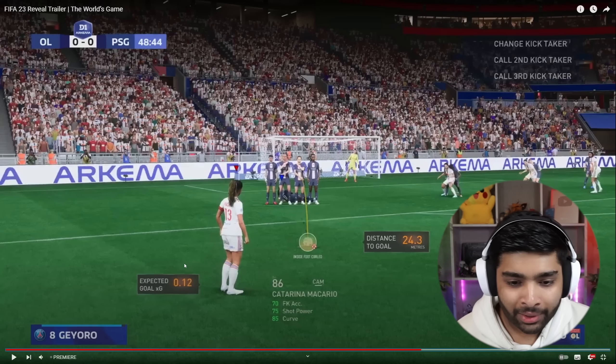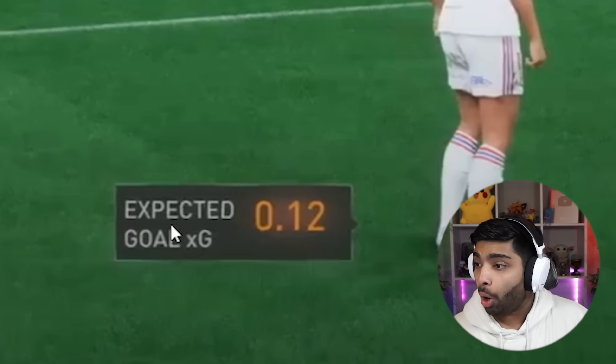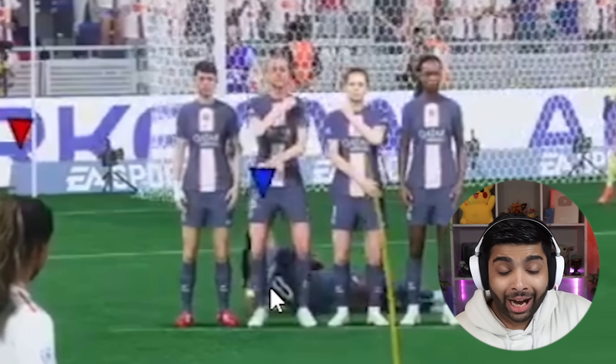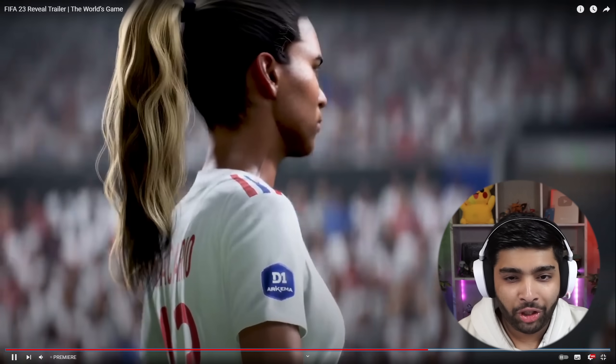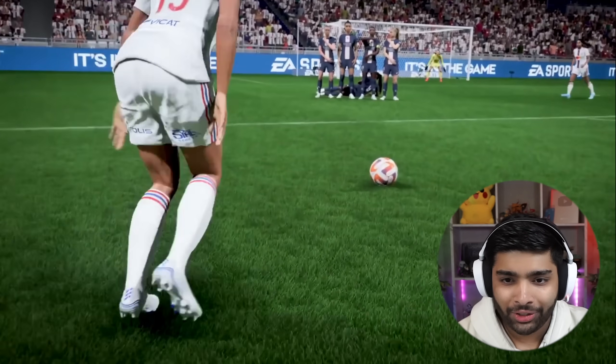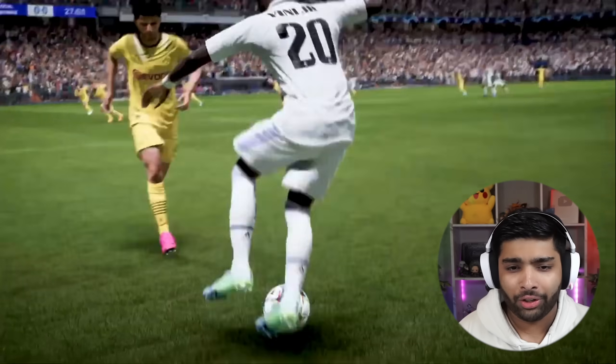Free kicks are different — finally! I hated the way free kicks were. Look at this guys: it shows you distance to goal, expected goal for the free kick — 0.12 xG. And you can actually have a player lying down behind the wall. Those are some neat additions. That free kick wasn't really a 0.12 xG chance though.